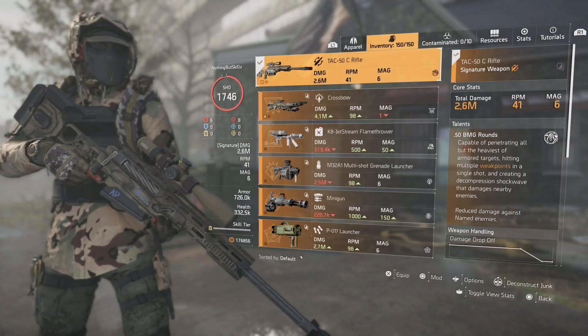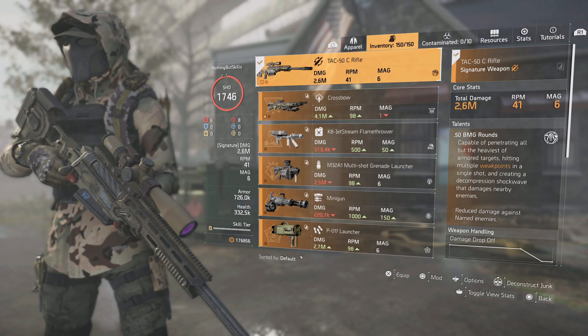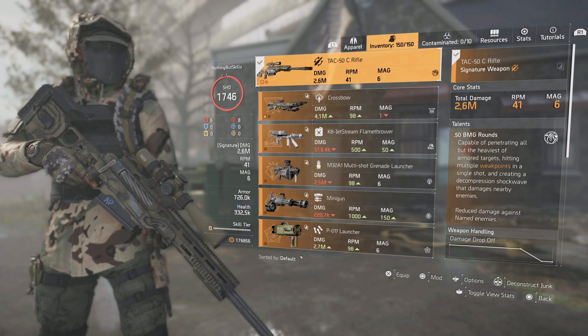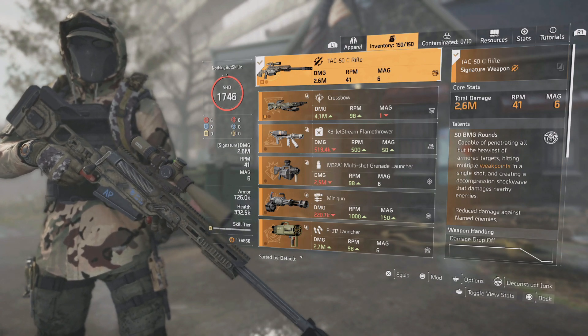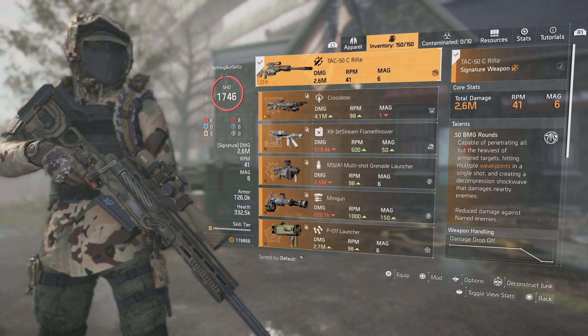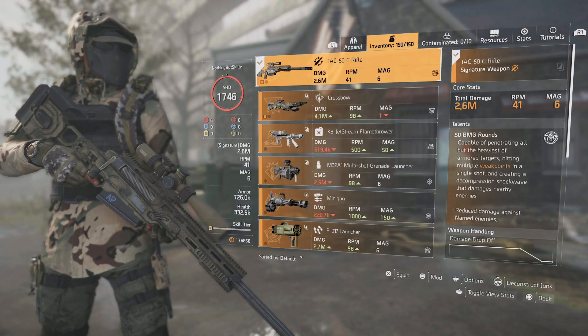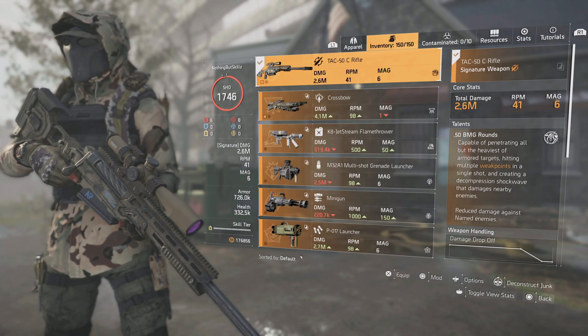With any sniper build, the Sharpshooter specialization is the go-to. The TAG-50 is what you want to run with this build, and we'll explain why in a second. We have 726,000 armor, 332,000 health, and we are all red — six reds.